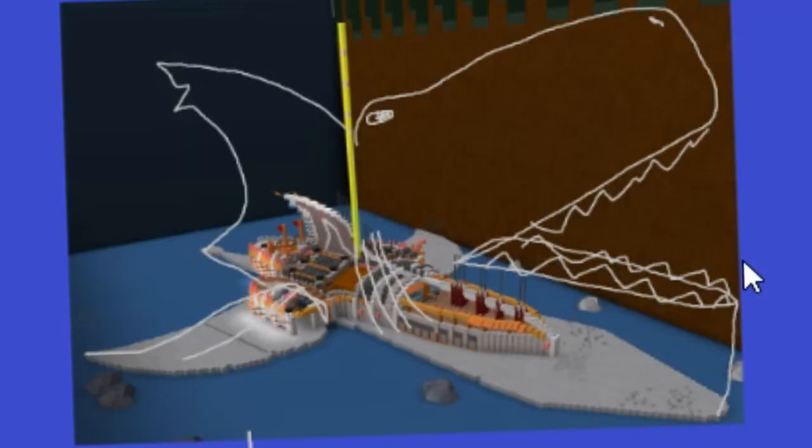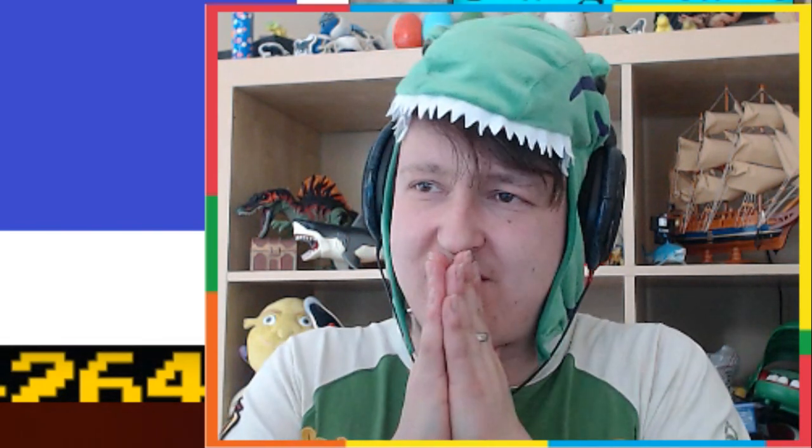The only problem is that it doesn't look like the Titanic anymore. As you know from the last video, I painted the Sharktanic to look more like the Titanic. I think those Titanic colors would look bad on this shark design. Like where would you even put the colors? Maybe the bottom red of the Titanic would be like the lower jaw, the black would be the top jaw, and the fin would be yellow. I think that would look bad. So now I'm going to have to choose — do I want it to be the Sharktanic, or do I want it to just be a shark?